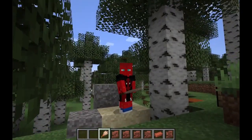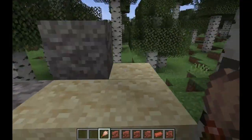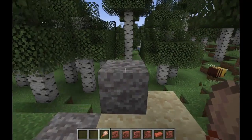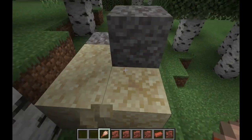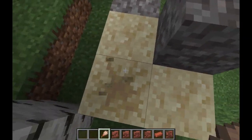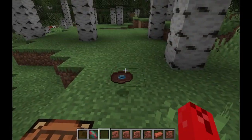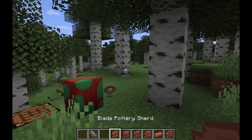You might be thinking: why would I want to go digging underground just for a bunch of terracotta? Well, it's because you can find suspicious sand and suspicious gravel. Then using the brush you crafted — using one copper ingot, one feather, and one stick — you can sift through it and get some wonderful items. You can get something like a candle, or something good like a pottery sherd. Some of the many loots in these trail ruins are the music disc relic, the sniffer egg, and the pottery sherds.